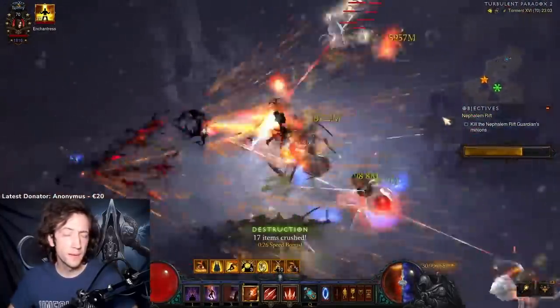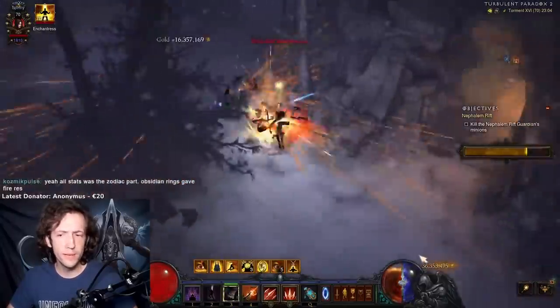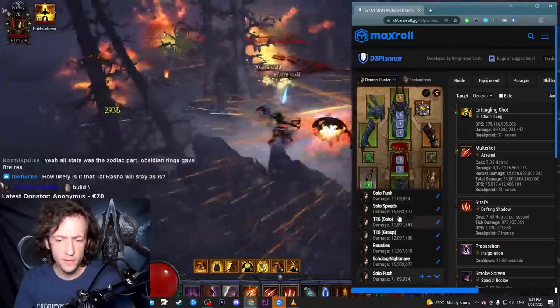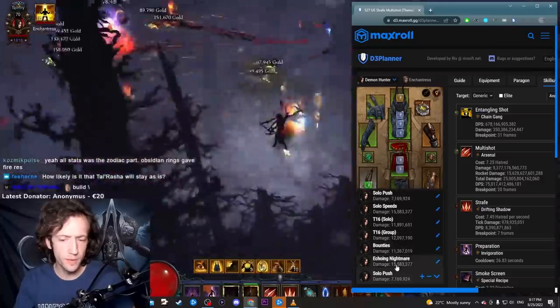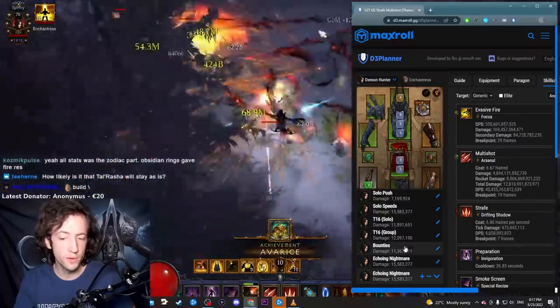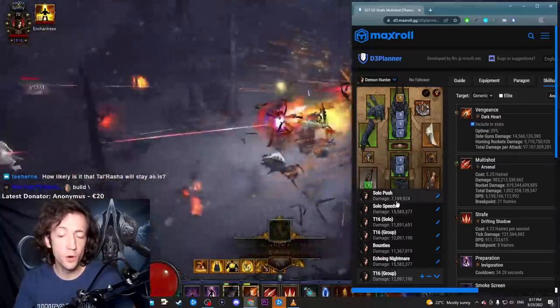I've already updated the build guides for Season 27 including this strafe variant for the Multishot DH, and I also have the planners here that I want to go through so you know how this works. I'm going to mostly focus on the speed variants for T16 here, but there are push, bounties, and nightmare dungeon variants as well. You can use it for all kinds of game modes with small different adjustments and the concept is always the same.